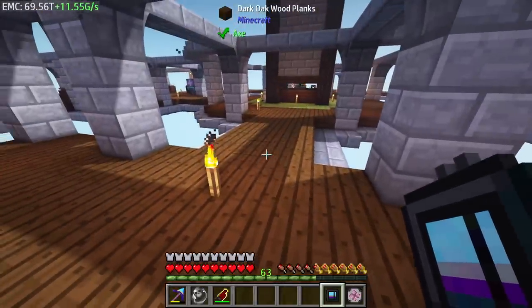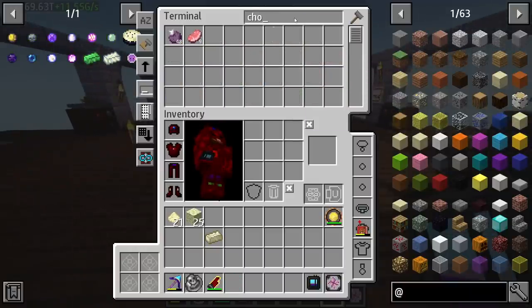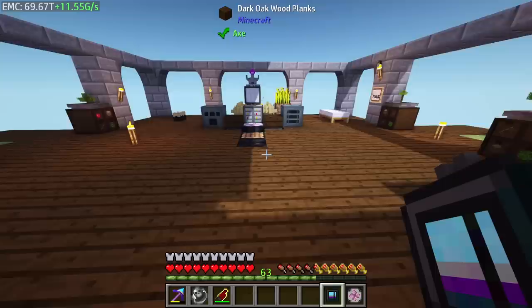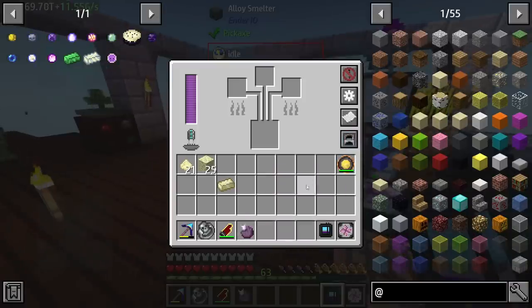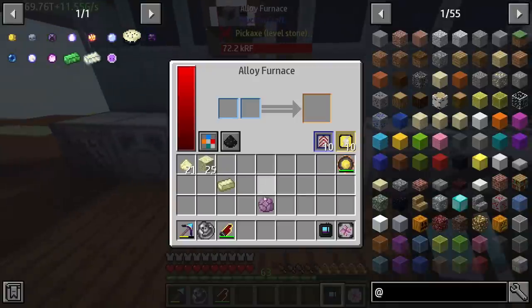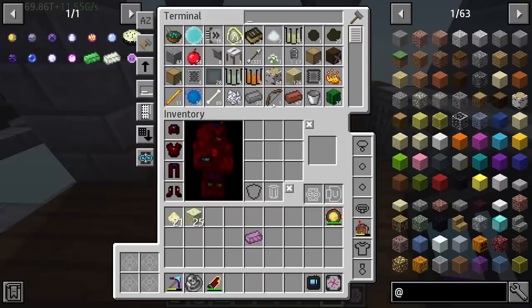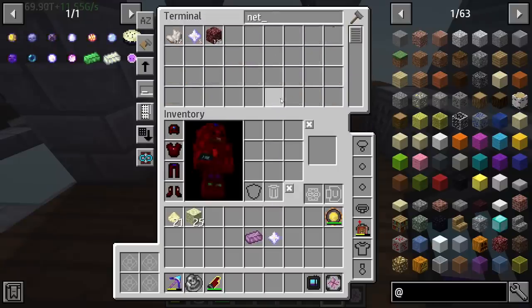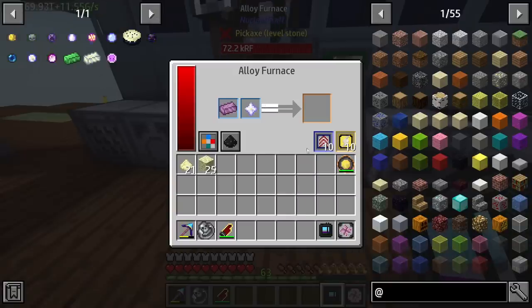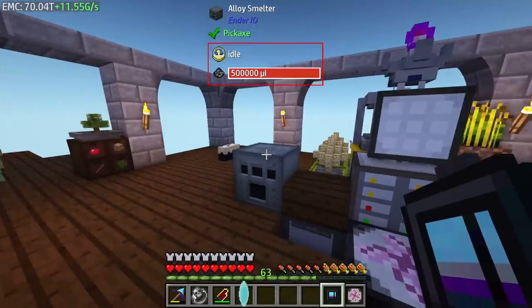Add that with a popped chorus fruit. Where is our furnace? One chorus fruit coming up — that is popped. Put this in smelt mode. This is just how to make this alloy, and we're only gonna need it for this. Melodic alloy — and melodic with another star. Very simple. It feels like a sin doing it inside the NuclearCraft because it's Ender IO. But still, we have it — we actually got two of them. That's perfect.